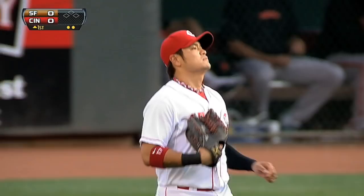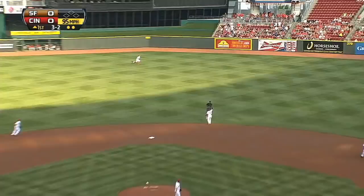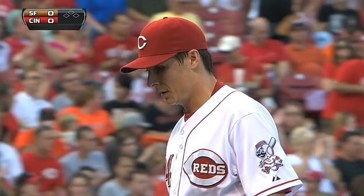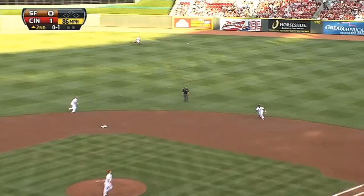Chew may have lost sight of it momentarily looking into the sun, but tracks it down — two away. In the air to right center field at 95 miles per hour, that fastball, and that takes care of Posey and the Giants in one-two-three fashion.